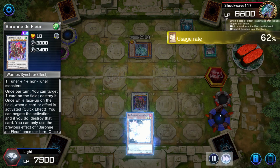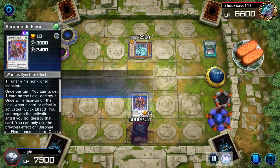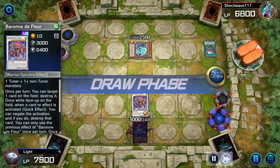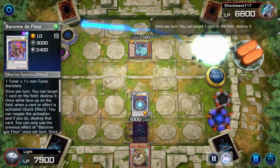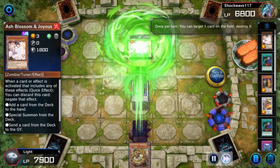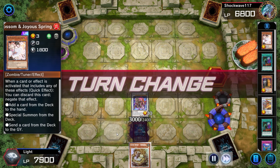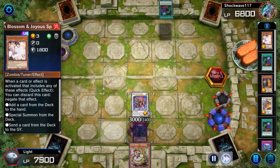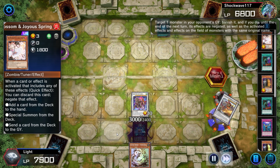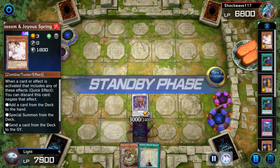I didn't end up attacking — I think because I was lowered on attack and I didn't catch that while looking at the graveyard. But the opponent again has no extension plays. I think we were able to negate whatever they were going to do with an Ash Blossom. We put the opponent on no resources at this point. They might have some stuff activatable in the graveyard but you can see they've pretty much resigned to doing nothing essentially.